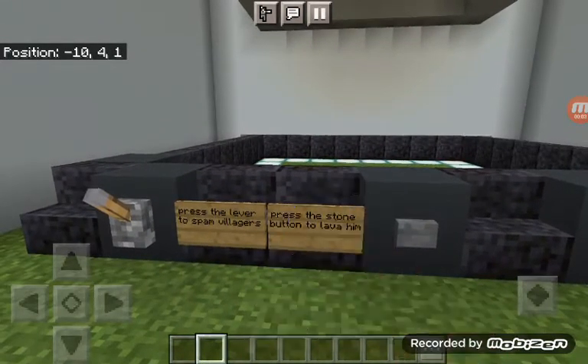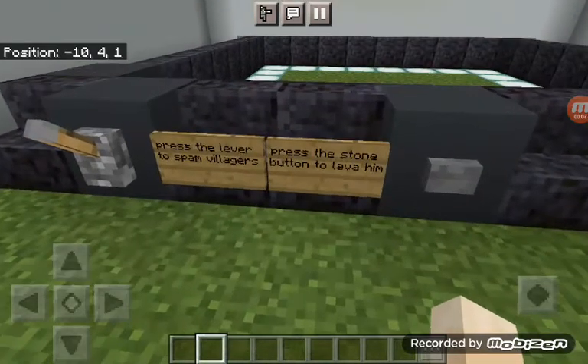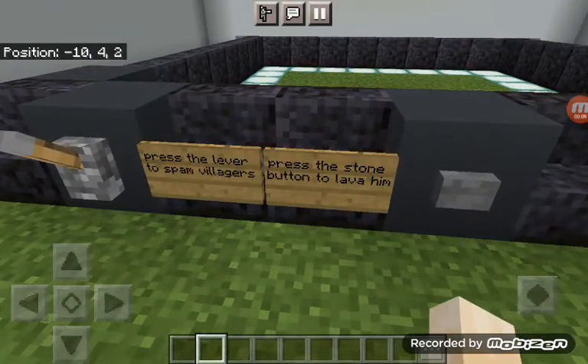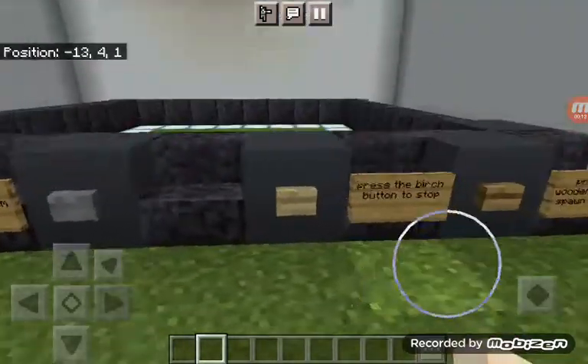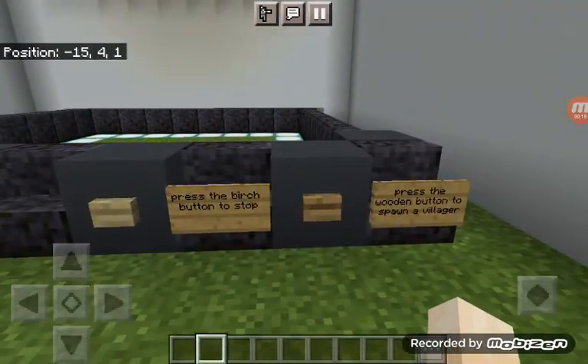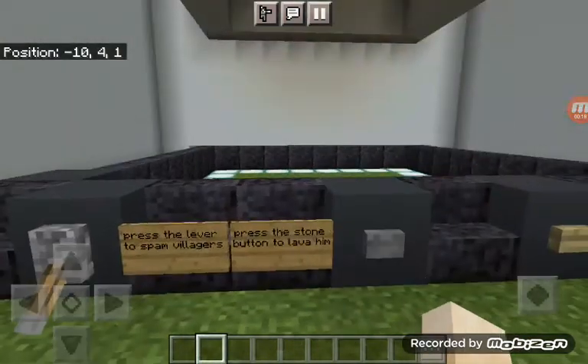Okay guys, this isn't 'press the storm button to flame him,' it's 'press the storm button to lava him.' This is the next part, so let's spawn in one villager — we've already done that. Now let's spawn in... wait.